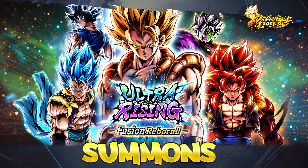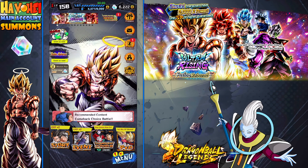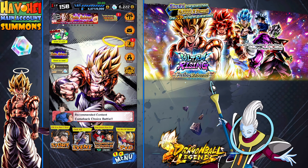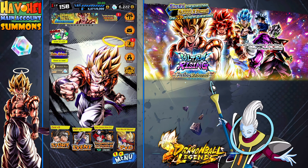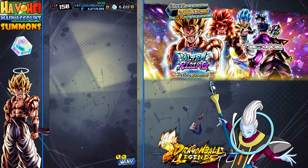I wasn't sure if I was going to summon on this banner. The reason why I'm actually doing it is the sales are pretty good. I've been playing this game quite some time, but it's pretty hype when you get a brand new summonable rarity. Ultra has been available for a little bit with free-to-play units, but this is like an LR for Legends, similar to Dokkan. Why not give it a shot?